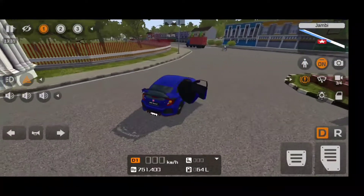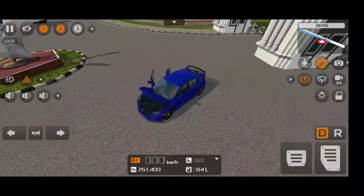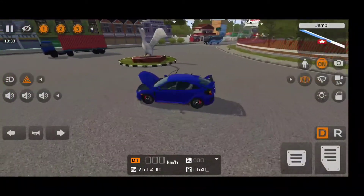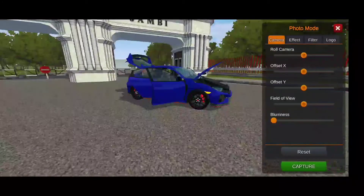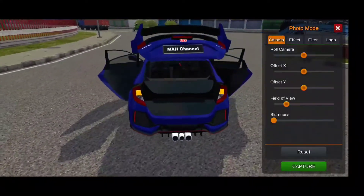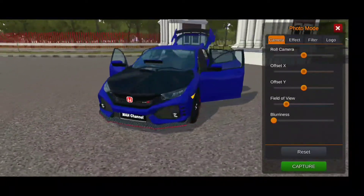In the first animation key, the right two doors open. In the second, the engine bay opens. In the third, the boot opens. Touching the door button, all the left doors open — so all the doors of this car open.